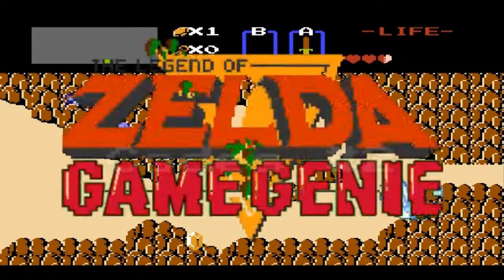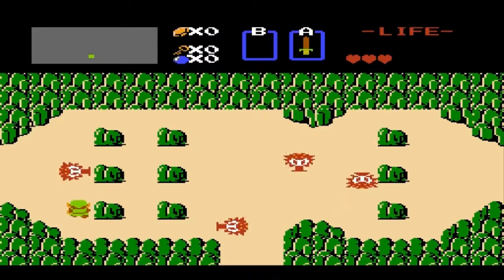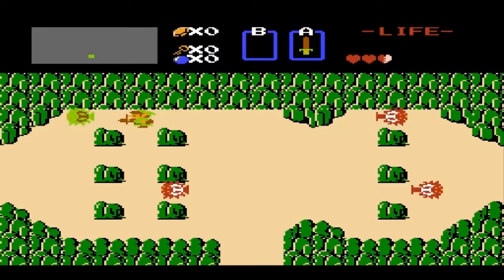This first code is mainly enemy specific: NGAUGA. Some of the sprites have slightly different colors, but the main focus of this code is that some enemies have extremely high HP. Oddly enough, this only affects some of the weakest enemies in the game, but it seems to have no effect whatsoever on the stronger enemies.